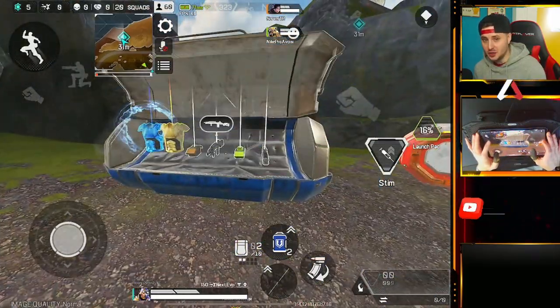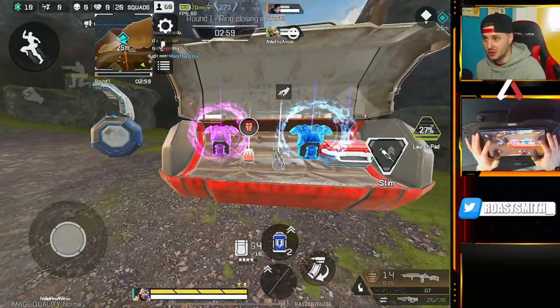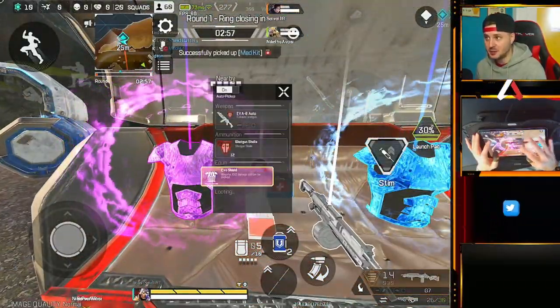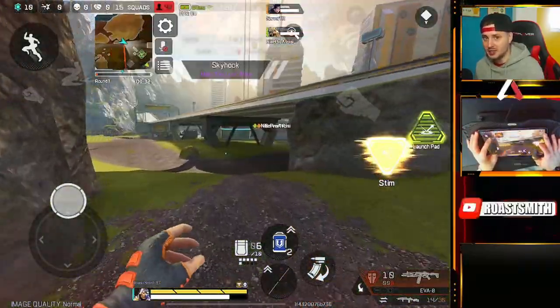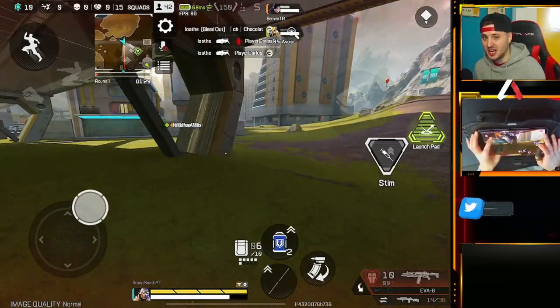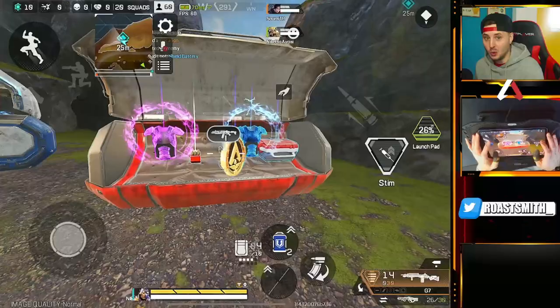Right here you can see I've just opened it — I've got a free gold Evo and a free purple Evo as well. This secret spot is amazing to start off the game, especially in ranked, because when you're finished you can literally just stroll straight down into Skyhook and carry on with the game. It's also good for your team as well, because it contains two or three purple or gold Evos.